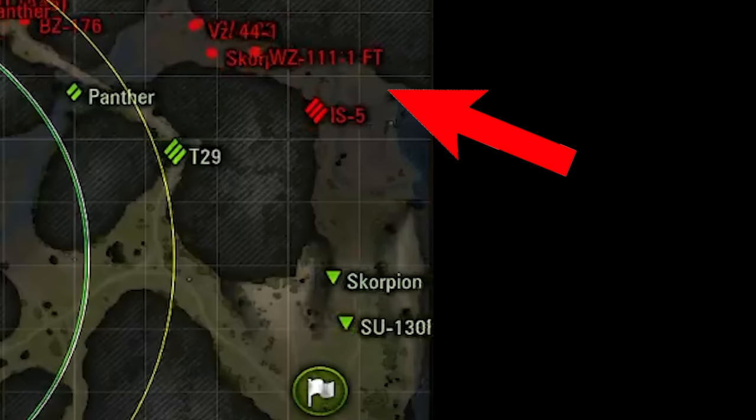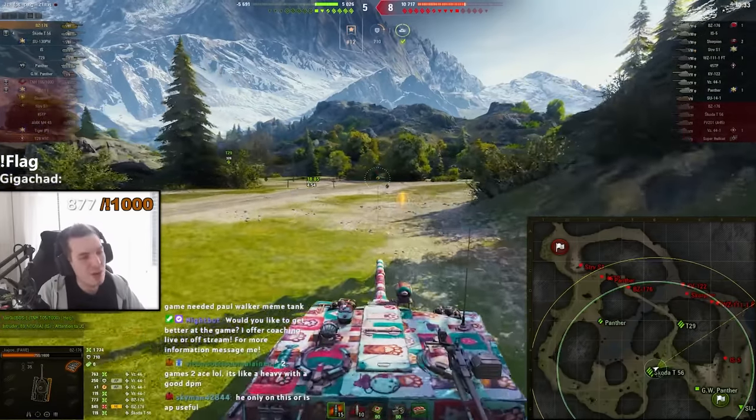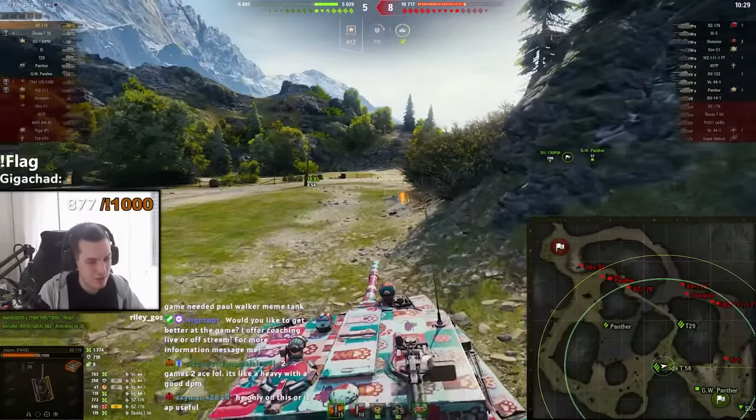Our base is gonna get wrecked, man. We need to go back. AP is very useful for overmatching targets. Like when you have heavily armored targets you can overmatch their roofs and stuff. It's pretty fun because you have 160mm of caliber.